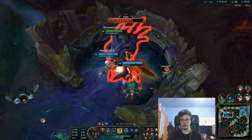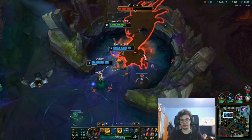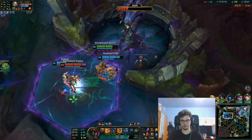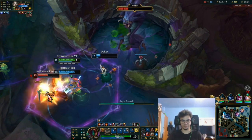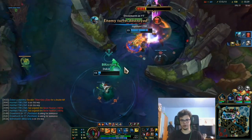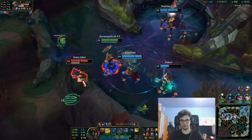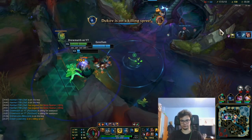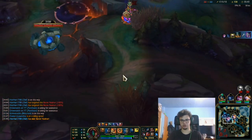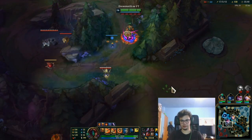In teamfights, your goal is dual. Your best teamfights will be when you have flash up — you can flash onto the mid laner or ADC, chase them down and run them down. Keep flash for the ADC. Flash onto the ADC, secure the kill. On your ult cast, where the sword lands it deals a slow and damage.